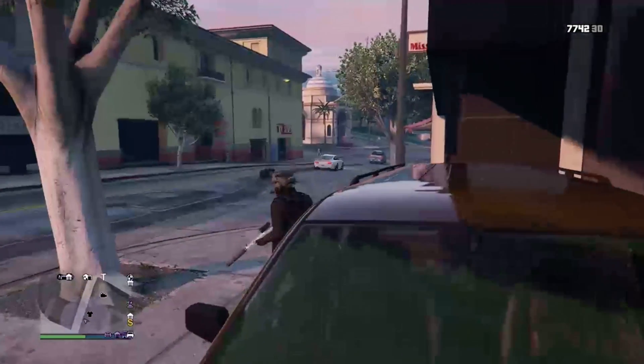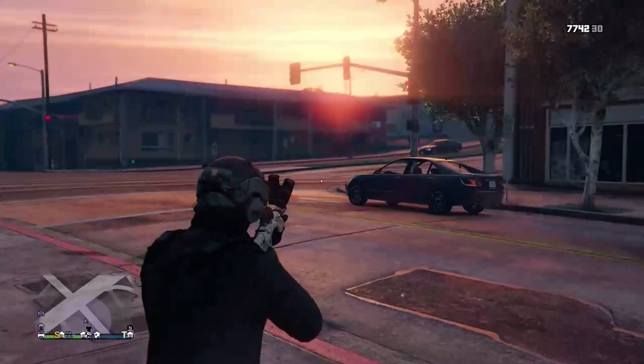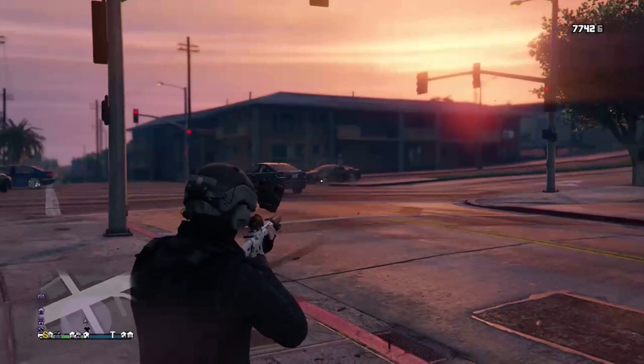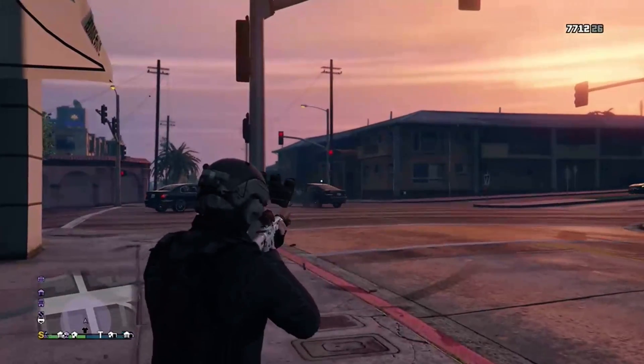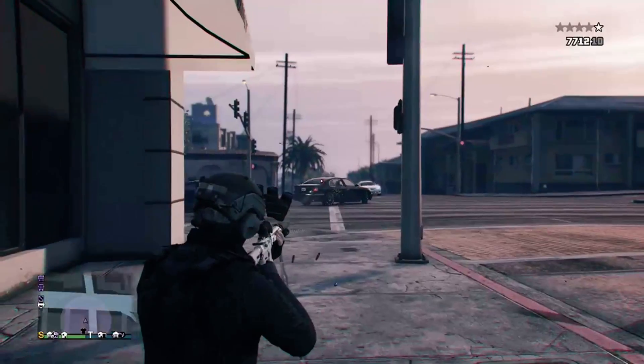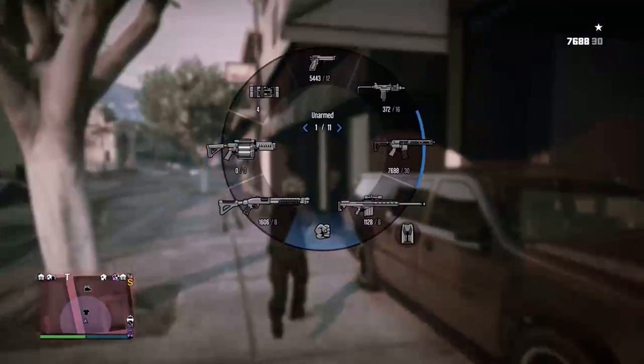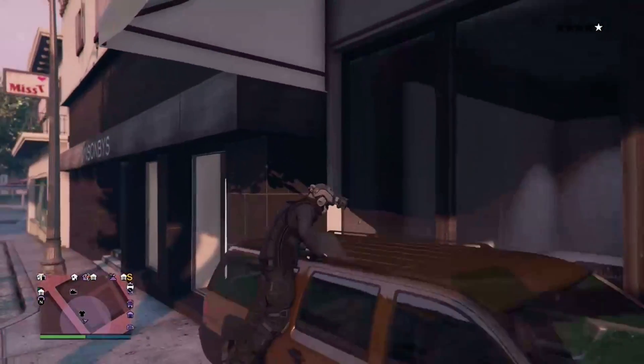Once you're here you're gonna get out a gun and basically get the cops on you. Just shoot around until you get the cops on you, just do anything you need to do. Alright, now I have the cops on me.